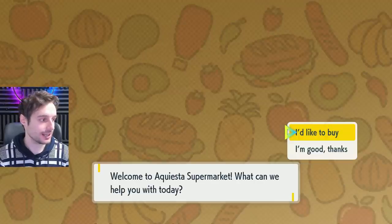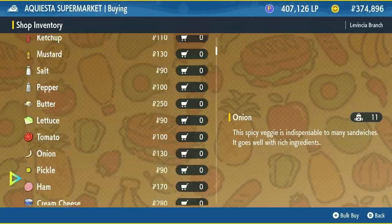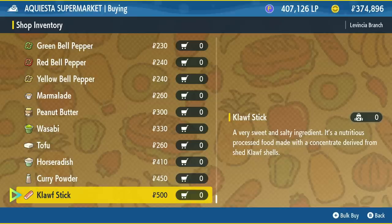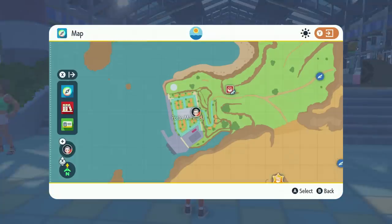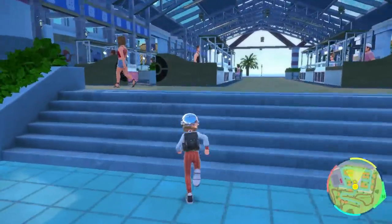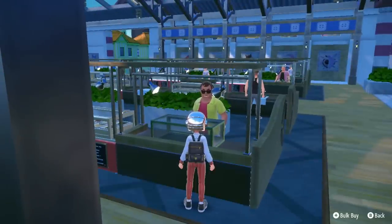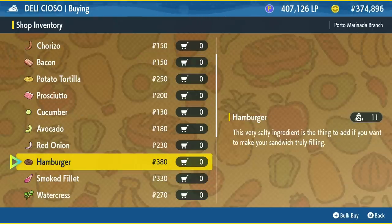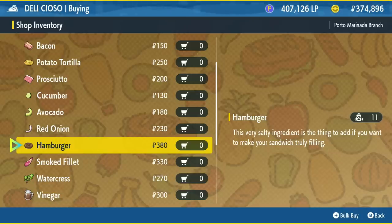You can see almost everything you need is in the La Vincia supermarket — the list is pretty extensive and handy. The one thing missing from that list is hamburgers. Hamburgers can be bought in Porto Maranada, on the far left as you're entering the market. This vendor lets you buy a lot of cool ingredients you wouldn't be able to buy anywhere else, including hamburgers, smoked fillets, and other ingredients for whatever typing you're going for.